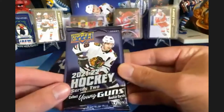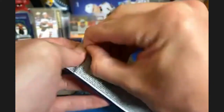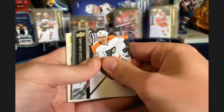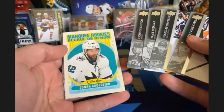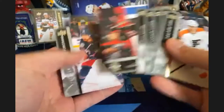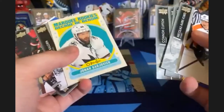Kicking it off with pack number one from my stack. Starting off with a marquee retro rookie — it's Jonah Gadjovich. Not my favorite. Schmidt, these are better than the other marquee rookies but still, that's how we're starting.